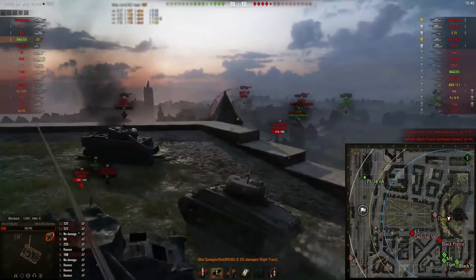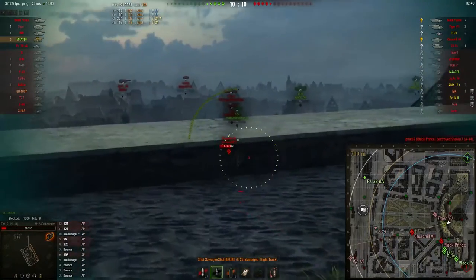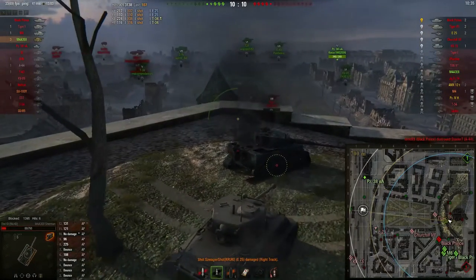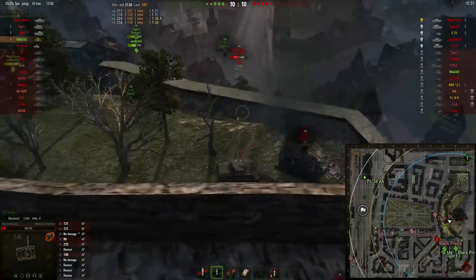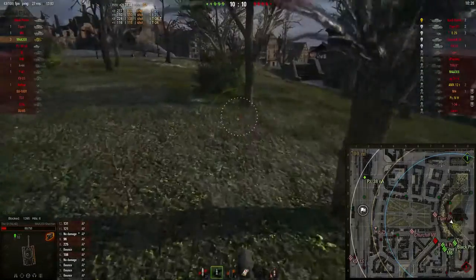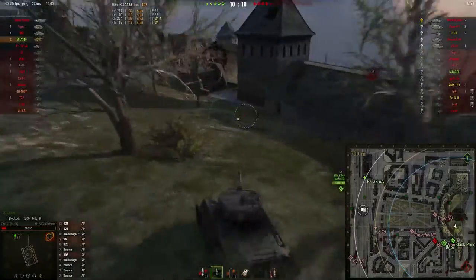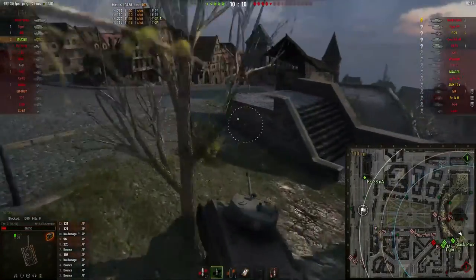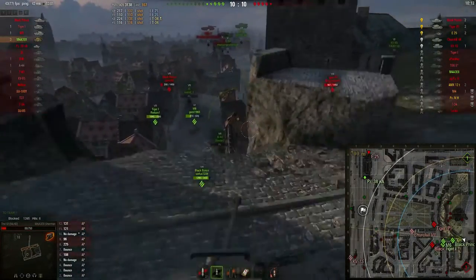The E25 is now unspotted and has really broken camo ratings — I'll never be able to spot him from this position. I take a look at the map and see my allies are fighting in an alleyway against a lot of enemy tanks. My team is at a disadvantage — fighting from one alleyway while the enemy team has multiple alleyways to push through. I'm going to have to try and support where I can.